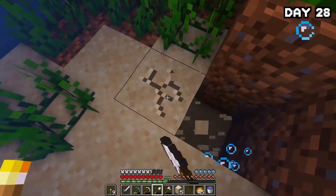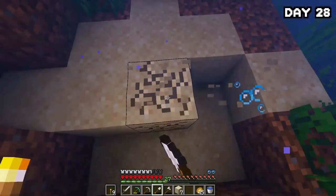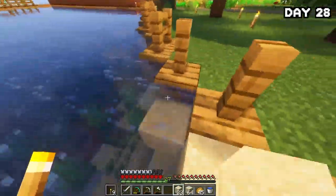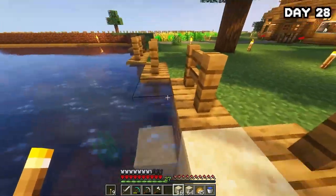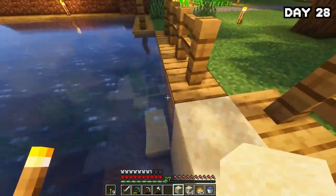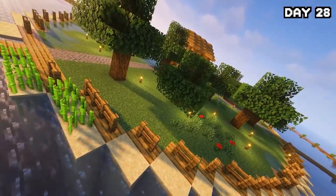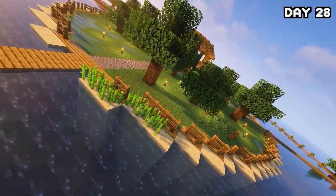On day 28, I went round and grabbed a load of sand from the ocean floor and began placing it down in one layer around my main island as the start of a sugarcane farm. It actually didn't take up that much time or sand, and by the end of the day we had a sandbank around the island and the start of a soon-to-be pretty large sugarcane farm.